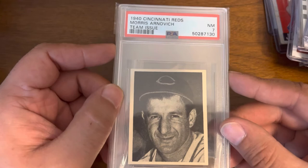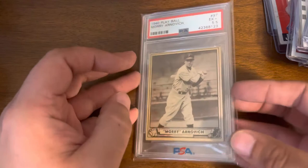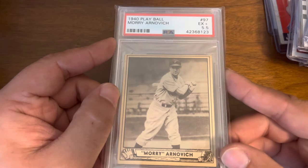A little upgrade here: 1940 Cincinnati Reds — Morris Arnovich. Won this in a Probstein auction, PSA 7. Nice little upgrade there. And this again, couldn't pass it up for the price — 1940 Play Ball Morris Arnovich in a 5.5 new slab.